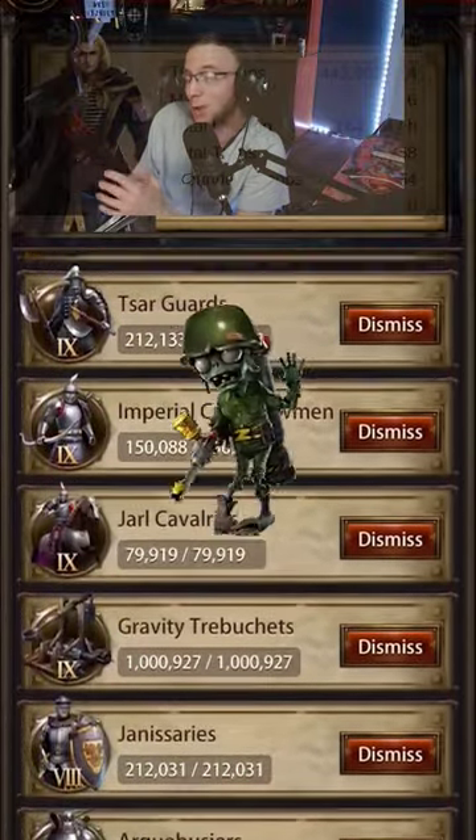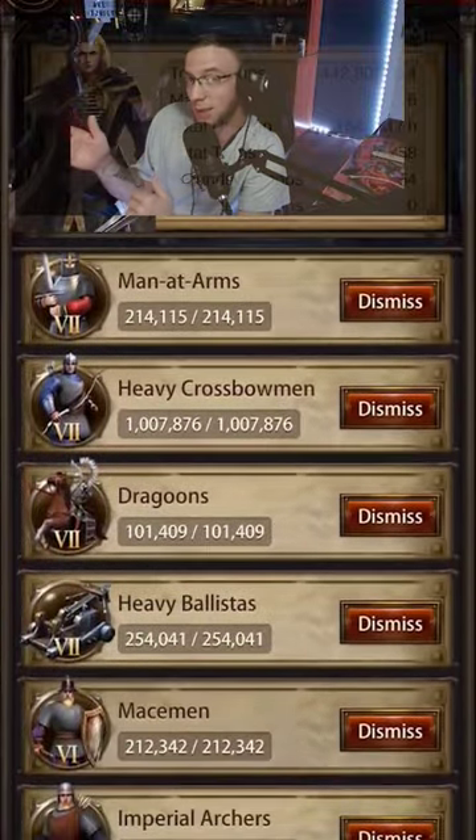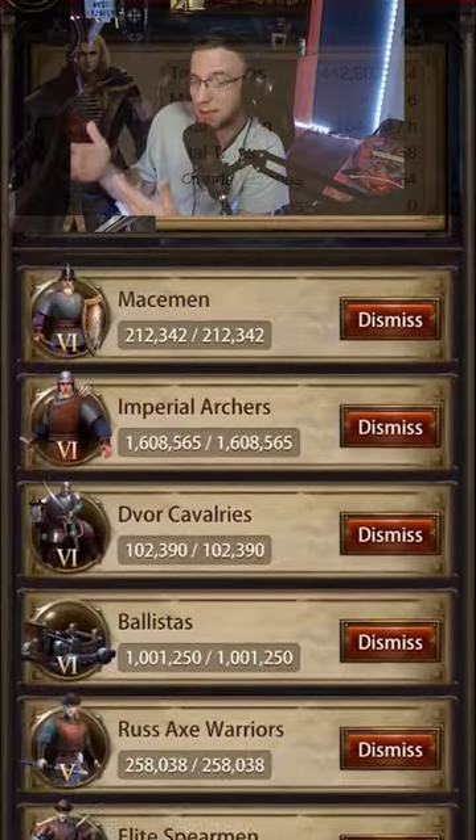As far as grounds go, I run a handful of lower level grounds but not a lot of higher level grounds — about 150 to 200k. That's it. Usually they just end up dying and extending the battle.